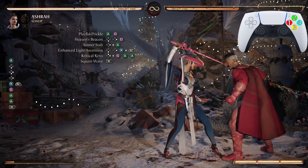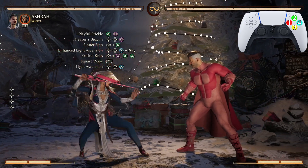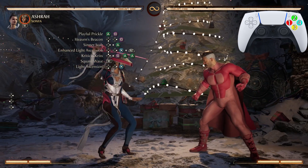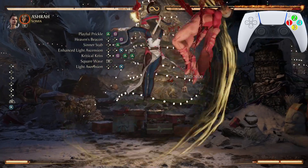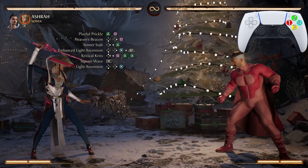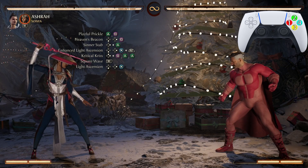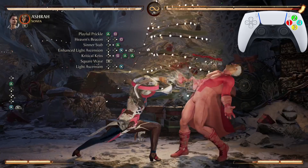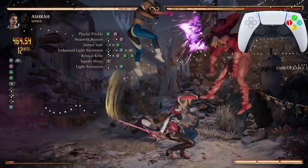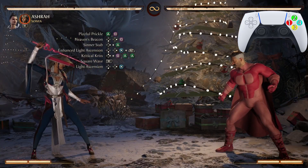We're going to end this combo off with a regular Light Ascension — this time it's down forward three, very very easy. We can practice going from one enhanced Light Ascension. From Center Staff all the way down to the square wave twice and then ending it off with that Light Ascension — 488 damage. Let's look at that one more time.